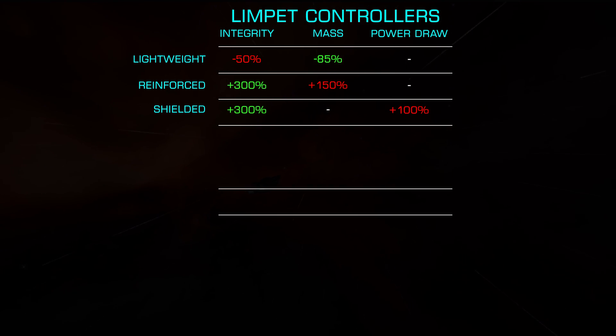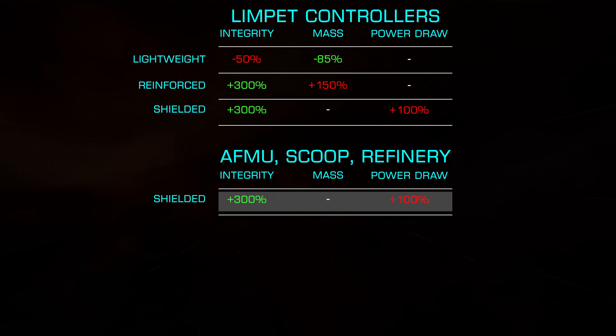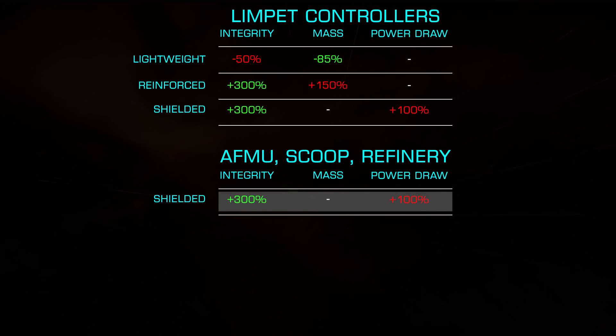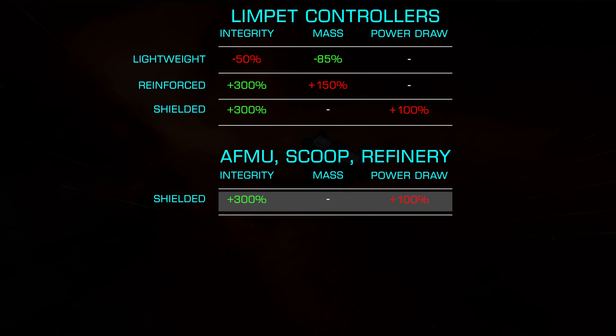For Auto Field Maintenance Units, Fuel Scoops, and Refineries, we only have the Shielded blueprint available. Like Limpet Controllers, this offers a 300% boost to integrity at the cost of a doubling of power usage. Given the less than critical nature of these modules, save for perhaps Fuel Scoops, these blueprints are rarely used.